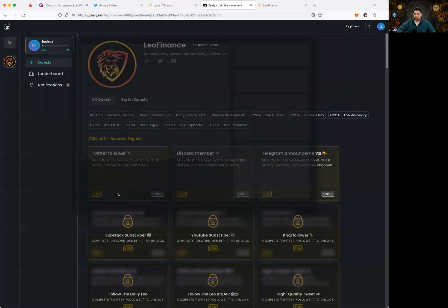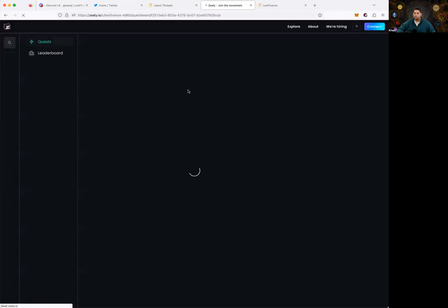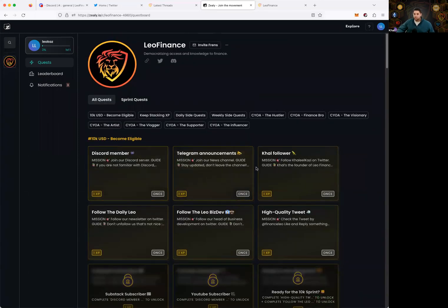First new quest: 'Follow us on Twitter, don't unfollow us — that's not nice.' I need to connect Twitter to access this quest. I'm logged in with the Leo Finance account so this might be a little awkward — I authorized Twitter. I can't follow myself, so normally you'd hit follow and then claim it. I'm just going to claim it because obviously I can't follow myself. Quest claimed, and more quests unlocked.